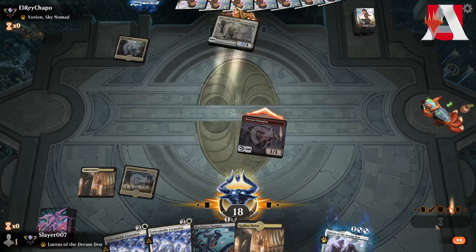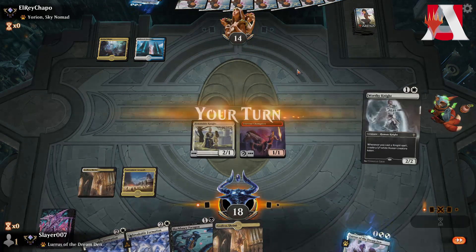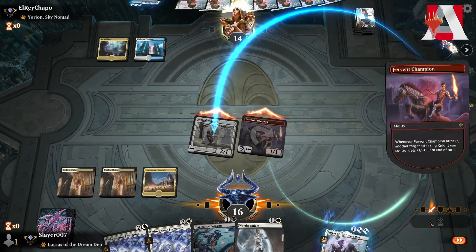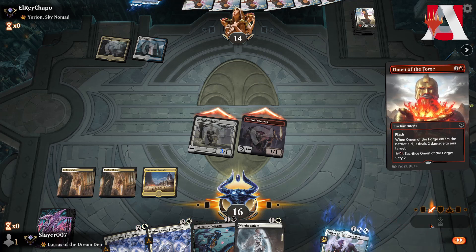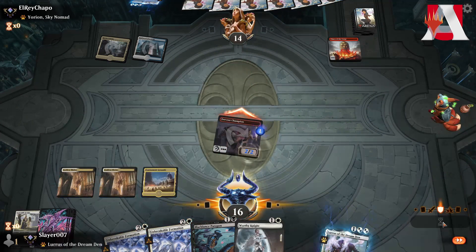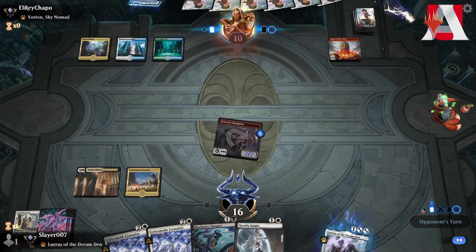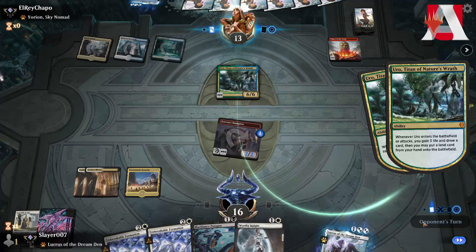We see a tapped land — I'm guessing Bone Crusher Giant is coming at some point. We keep Unbreakable Formation up and go attacking. Opponent plays Omen of the Forge — we have to let that go, they kill the Knight, but we get a counter out of it. We hit them for 2, they go down to 12, pass the turn. They play Uro — gain 3, draw a card, place a land.